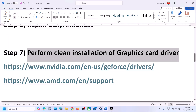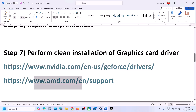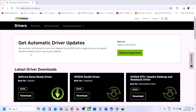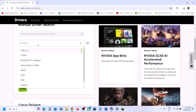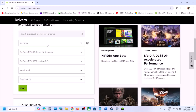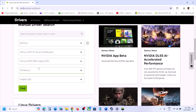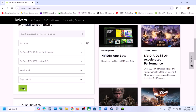The next step is to perform a clean installation of your graphics driver. If you have an NVIDIA card, go to the NVIDIA website; if you have an AMD card, go to the AMD website. On the NVIDIA website, select your graphics card model and then select your operating system — Windows 10 or Windows 11 — then click Find.